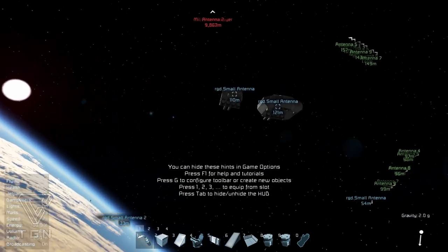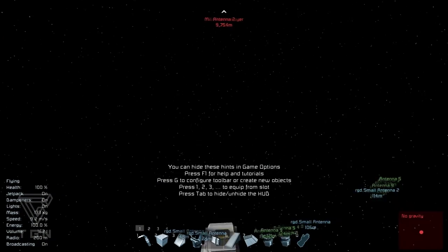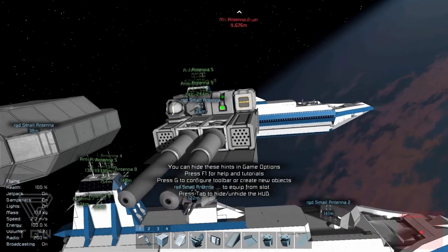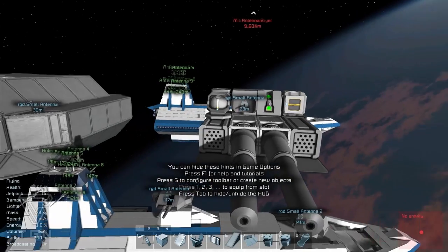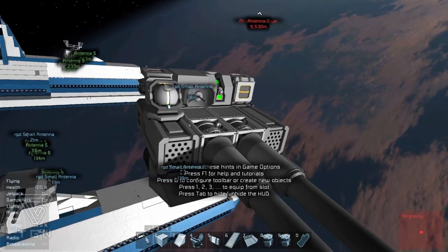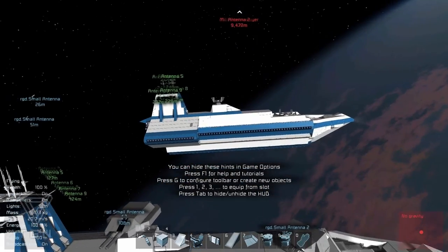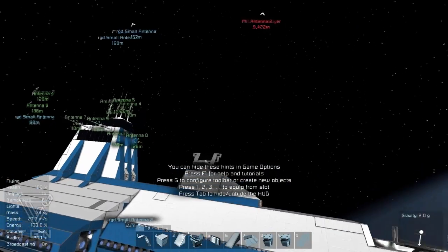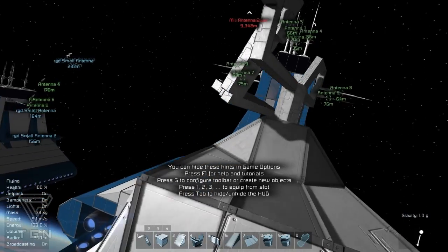I've got a couple of them here to show you what they look like. We have a remote control block in it, the small large ship antennae, and a gyroscope. That's pretty much all you need, as well as a camera so you can see what you're doing. In order to put them onto my ship, we had to make some housings for it. We'll have a look at the copy over here to show you what the housings looked like, and I will make one of these in this video — or something akin to the housing.